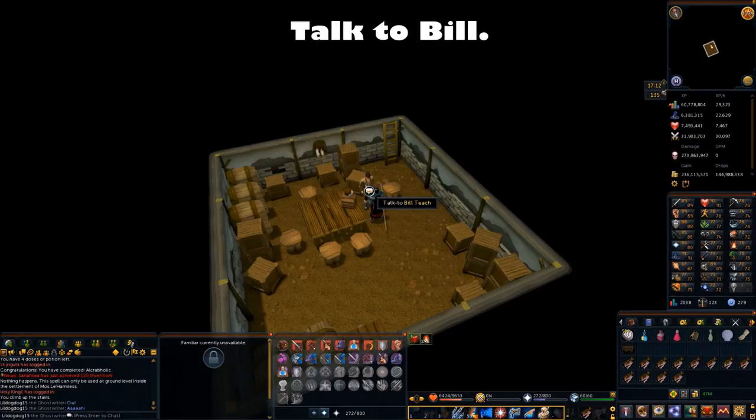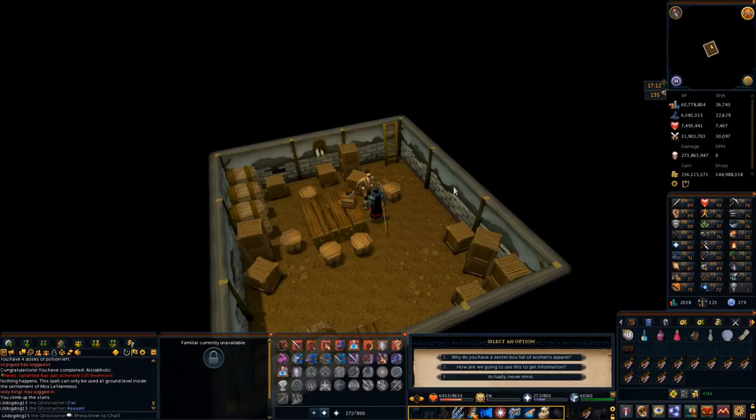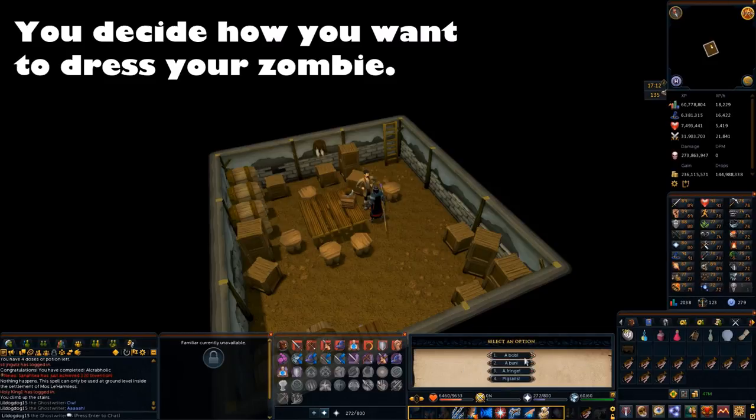You're going to give the zombie a makeover. Talk to Bill and choose the second chat option — how are we going to use this to get information? He explains you're going to give the zombie a makeover until he can't handle it anymore. You're given chat options involving the hair, makeup, eyeshadow, and lipstick. It matters a little later in the quest because you're going to make a disguise and the zombie is a piece of it — that'll be how your character looks. But it doesn't really matter; any of the chat options will work, just whatever takes your fancy.